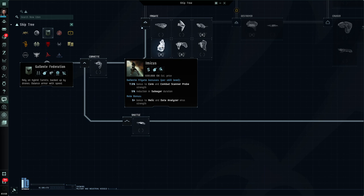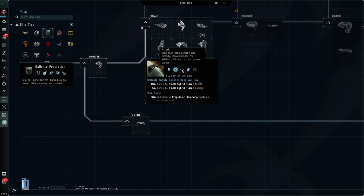Let's grab the Imicus. As I hover over this, once again small modules, armor is its primary defense system, and this icon indicates it's an exploration ship — primarily designed for exploring and deep space reconnaissance. That is also reflected in its role bonuses: core and combat scanner probe strengths, analyzer strengths. So if I'm into exploring and trying to find riches and loot, this may be the kind of ship I want to start training into.